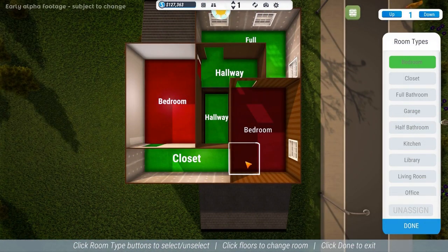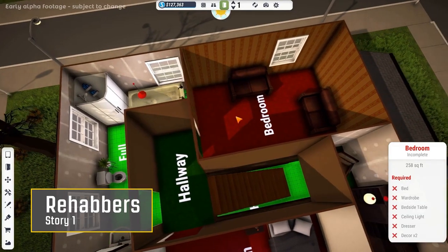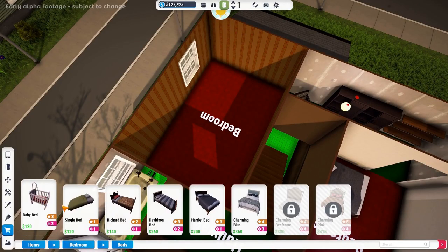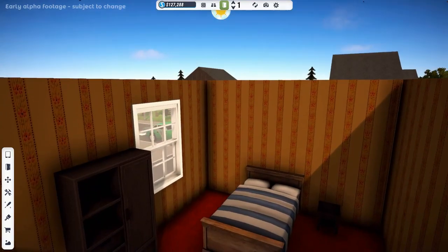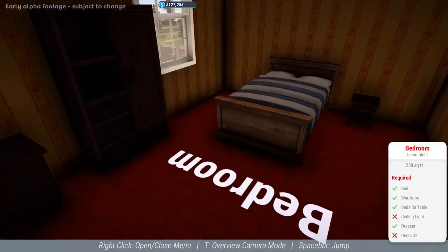From the creators of Design This Castle and Design This Home, we have a new and interesting-looking take on the house repair simulation topic area with Rehabbers. Rehabbers is a gridless home construction simulator allowing you to build and place foundations, walls, flooring, and a series of customizable in-house items of furniture to really snaz up your property.